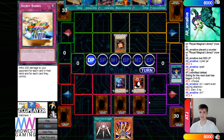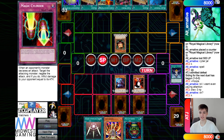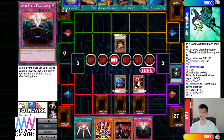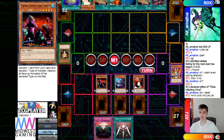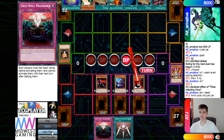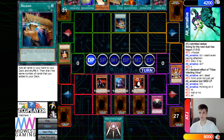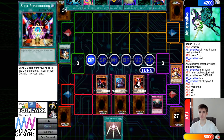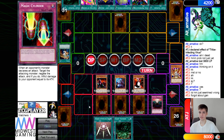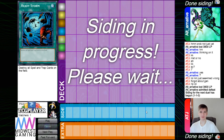Normal summon sandgan and pass. The opponent draws magic cylinder, normal summons panda and sets, passing — you don't want to beat over this and give them library. The burn player draws reload, passes, then draws pot of greed. Then draws tribe, which is going to be insane — normal summon tribe, effect outs sandgan, sandgan grabs royal magical library, then poke. That's actually game. Set, pass, then flip anti-spell. The FTK player chains reload to put everything back, but draws all spells. Then draws tornado — can't activate it due to anti-spell — just pokes, then flips secret barrel. Game.